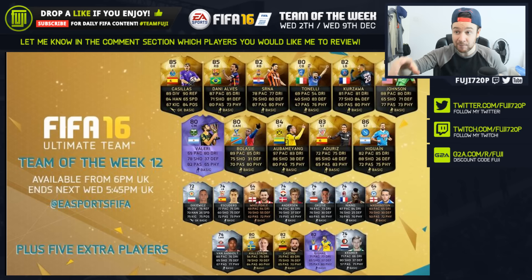Going through the starting 11, I'm actually looking forward to trying Casillas — look at that card. I know it's highly rated at 85, and I think it's going to be quite cheap though: 89 diving, 93 reflex saves, 84 handling, 65 speed, 84 positioning. His kicking isn't that great, but that's a good card.